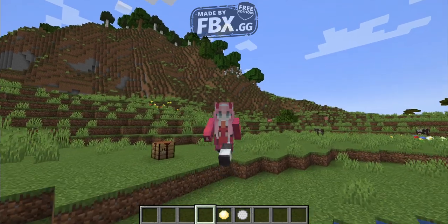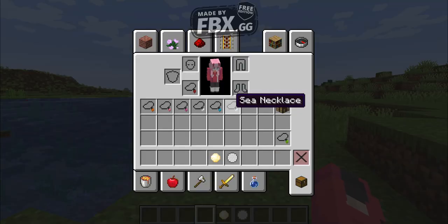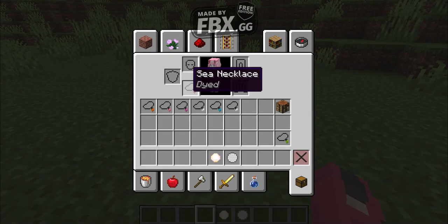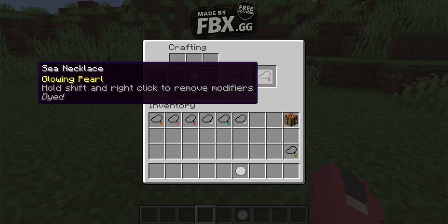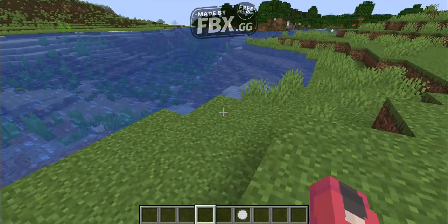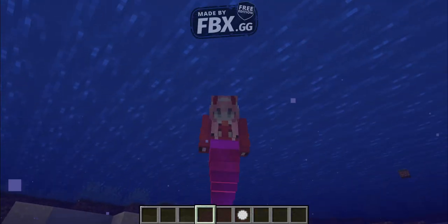If you want it glowing, you just add a glowing pearl to it. We already made one like this — you add the glowing pearl into it and it's gonna be red and glowing. So the red dye right here, then just put the glowing pearl in, and now it should be a glowing sea necklace — you should be able to see it glowing red.